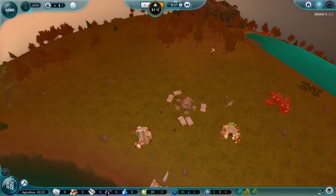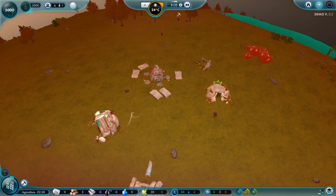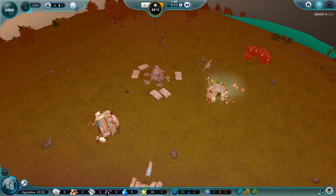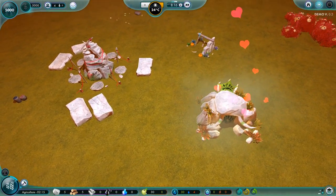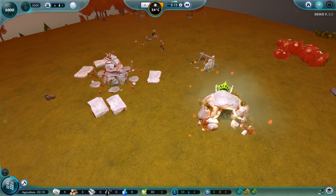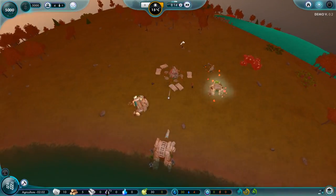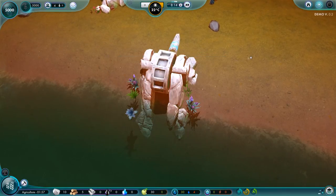We have two little huts now. I think you can build them yourself, but they kind of just put them down where they want them — it would be nice if you could adjust them. Something's going up over here. Are they getting jiggy? Agriculture's still going, two minutes left on it.